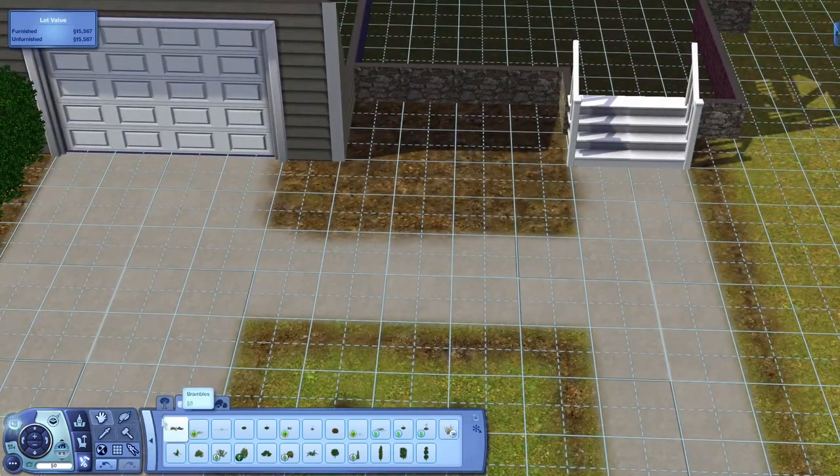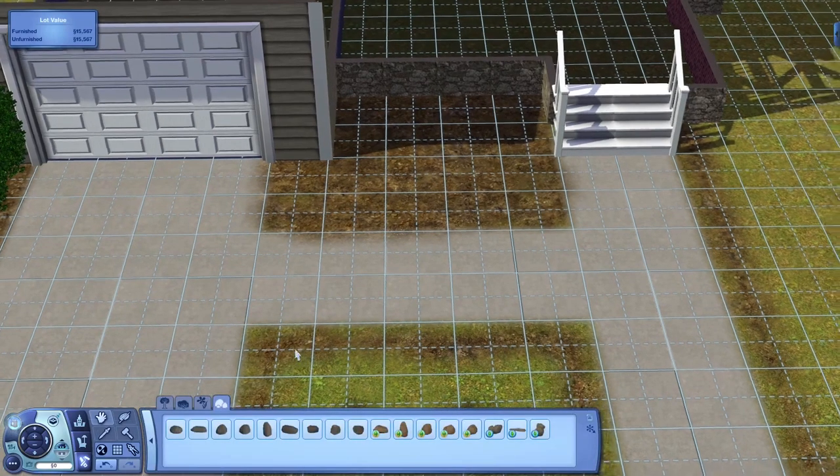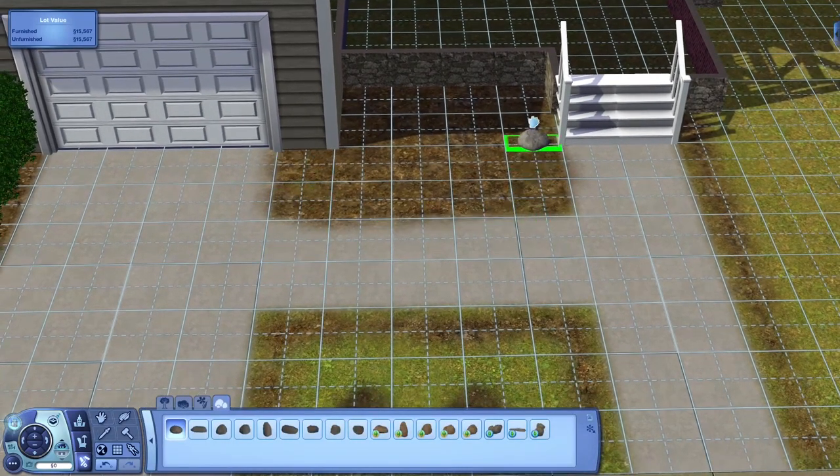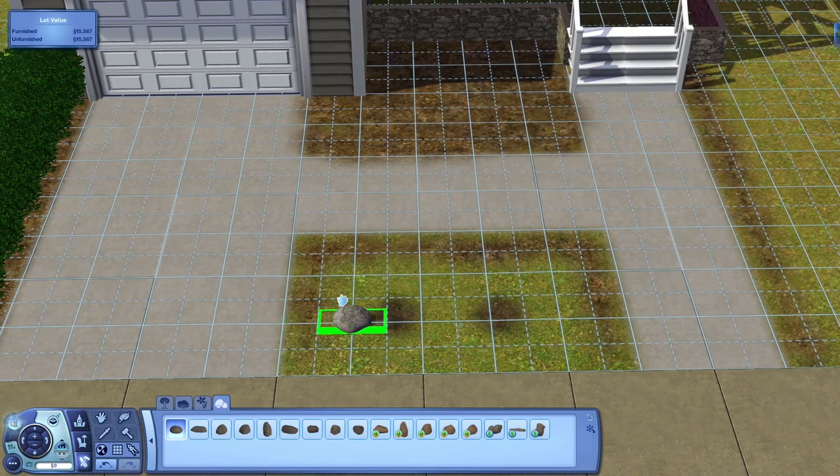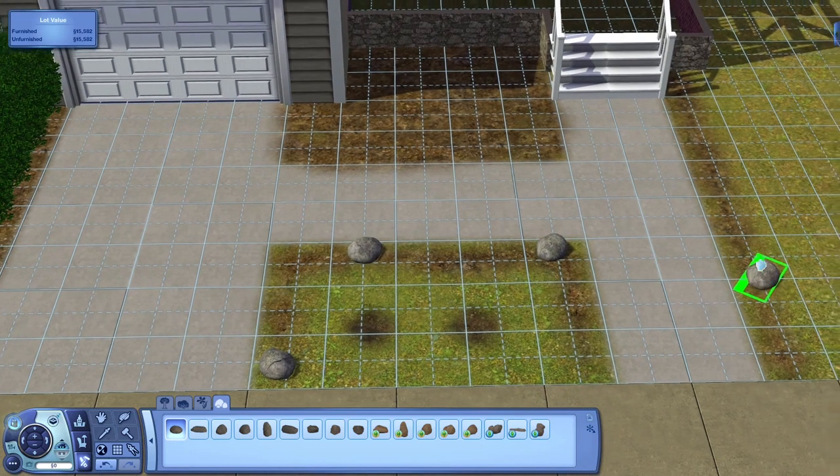Another thing I like to do: go back into rocks and we're going to line everything else with rocks and it's going to look really pretty. Also, if you press the Alt key you can freely place things without it snapping into the grid. So press Alt while you're moving it and it should work. Let's get started and space these out so it doesn't look like I used the same one over and over again.